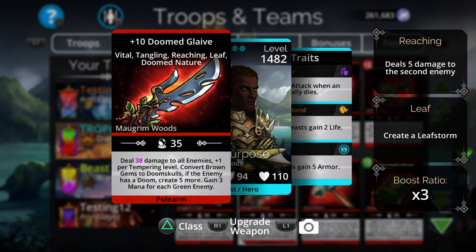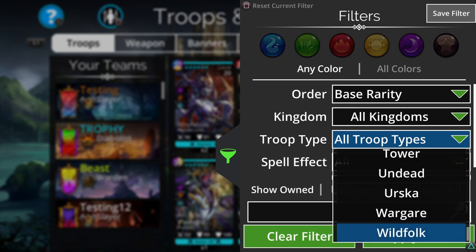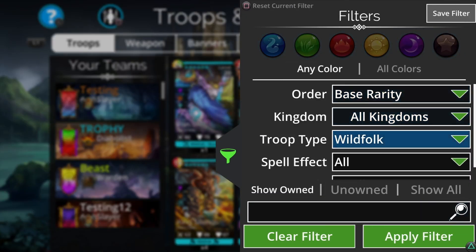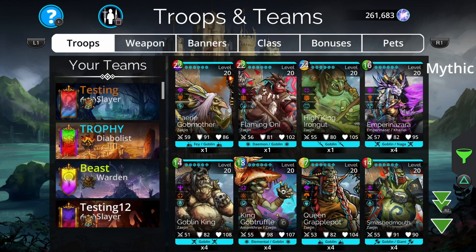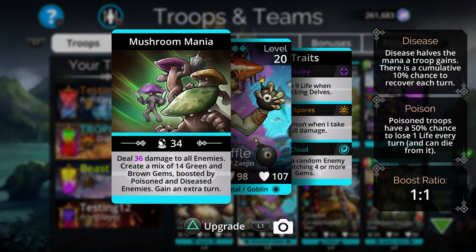Looking at troop synergies: Queen Beatrix's spell creates nine green gems and nine brown gems, making her a great pairing. Gob Truffle creates a mix of 14 green and brown gems, so it works very well here too. The spell's usefulness is right up there when you consider all these synergies.